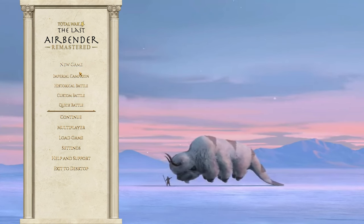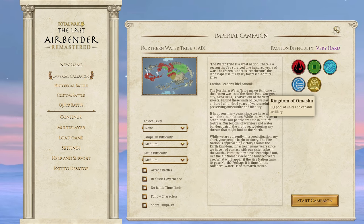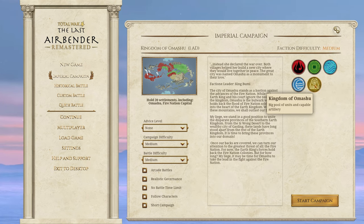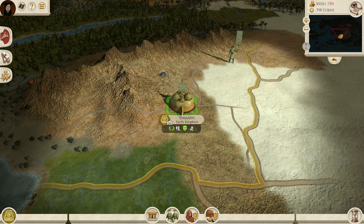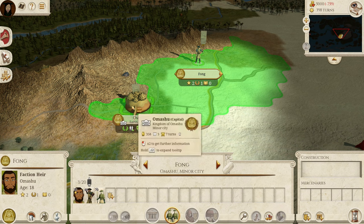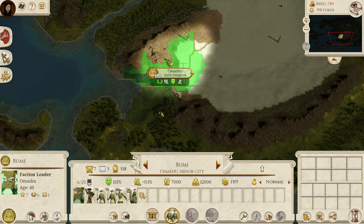When you start the campaign, you have 5 factions to choose from: Fire Nation, Earth Kingdom, Northern Water Tribe, Southern Water Tribe, and the Kingdom of Omashu. Due mainly to the location and having a small start, I chose the Mad King Bumi himself to be the hero the world truly needs. He will be the one to bring balance to the world. Starting the campaign, we only have Omashu, so we will need to capture rebel towns in order to expand our kingdom. We are also basically already starting in the red, meaning we will need to conquer as quickly as possible. There are a few sandbender villages to the right, so that is what we will aim for.